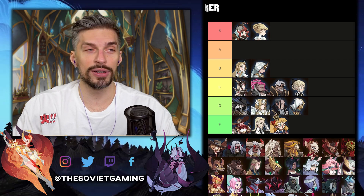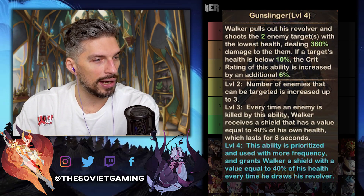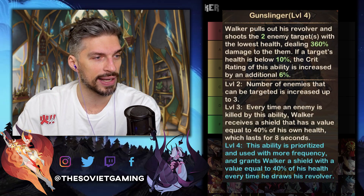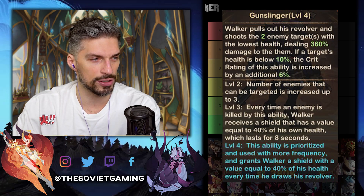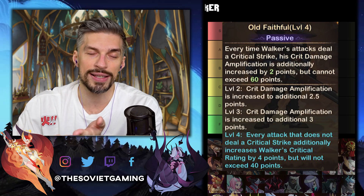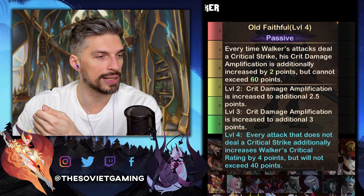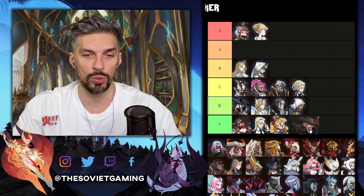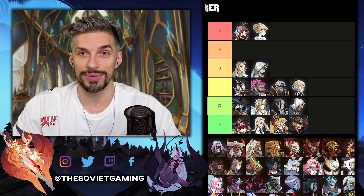Next is Walker, our favorite Lightbearer hero. His E30 Gunslinger ability will prioritize using his gun to take out weak enemies, and also grants him a shield equal to 40% of his health. His E60 Old Faithful will increase his crit rating by 4 points every time he deals a critical strike, not exceeding 40 points total — a small critical damage buff. We all know where Walker goes: F tier. Nobody needs him.